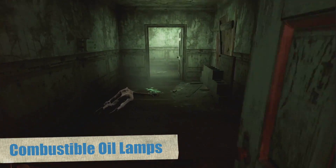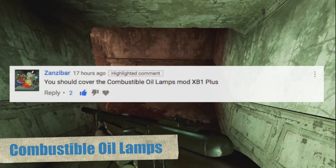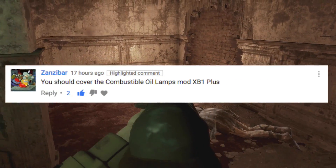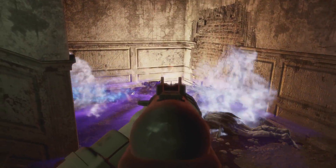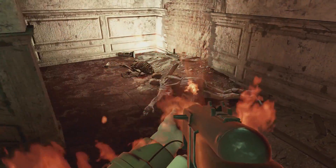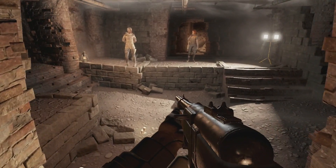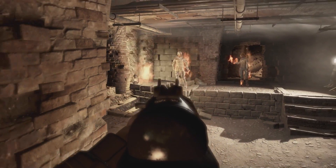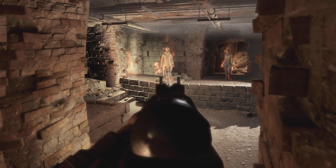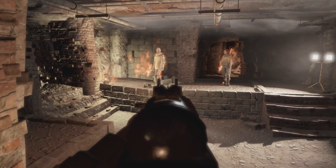Next up is Combustible Oil Lamps, suggested by Zanzibar. This one is interesting — it's pretty small in terms of what it adds to the game, but what it adds is actually really cool and definitely realistic. Basically it makes it so that oil lamps explode when you shoot them, and if there are enemies near them, they will actually catch fire for 10 seconds and can die, which is really cool. After you destroy the lamps, they will respawn after 24 hours, but one thing I noticed when testing this mod was that not all of the lamps actually explode.